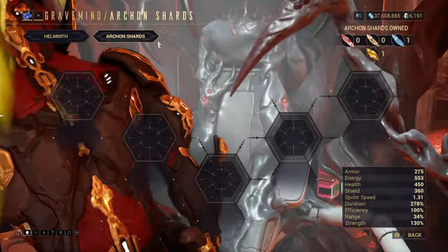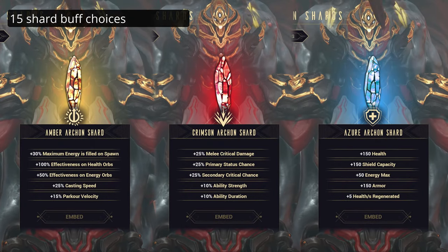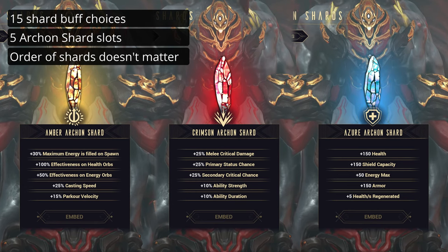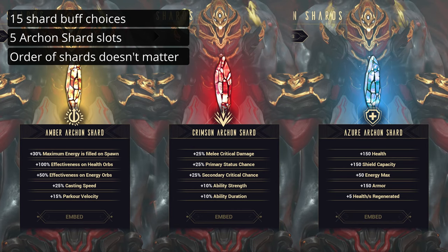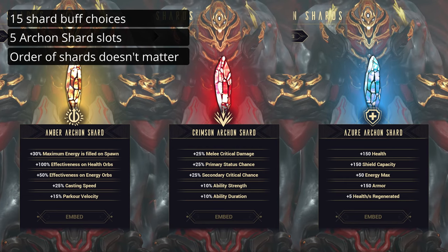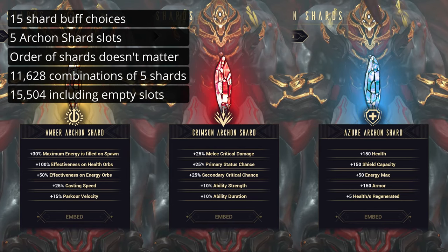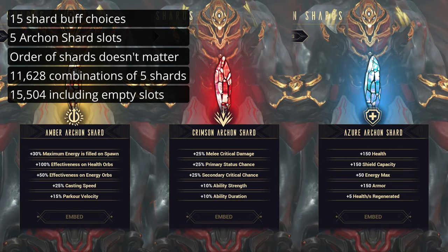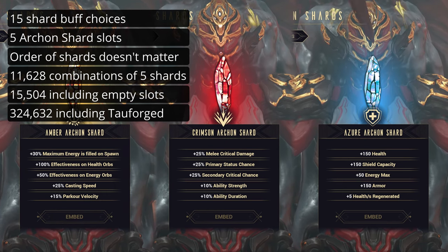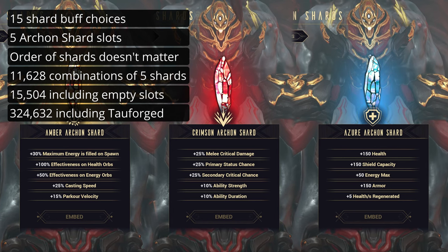Let's start with a little bit of context on just how much customisation there is to consider. There are 15 total options to pick from for each shard slot across the three colours, with a total of 5 shard slots. The order in which you pick each buff doesn't matter to the end result. For anyone curious, this comes under the combinatorial mathematics of multisets, often referred to as stars and bars. That's 11,628 different ways of applying 5 shards, increasing to 15,504 if we include leaving a slot empty, or as high as 324,632 if we also consider normal and Tauforged Shards as different choices — though they're half-choices really, since you don't get to choose which type of shard you've got.